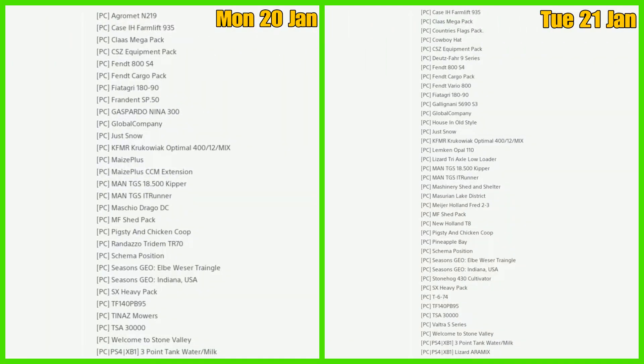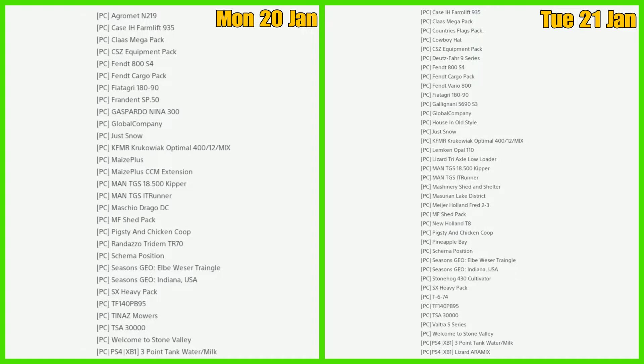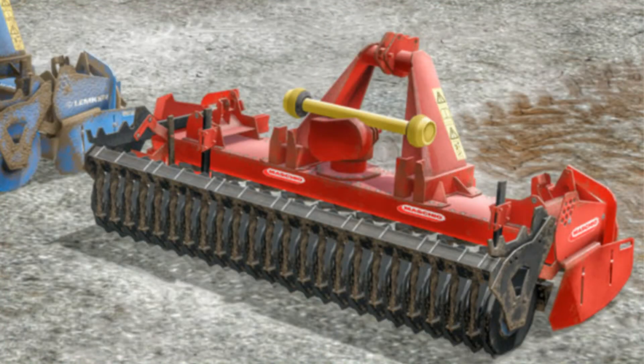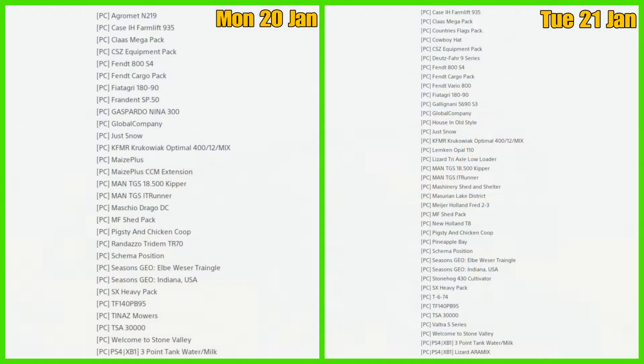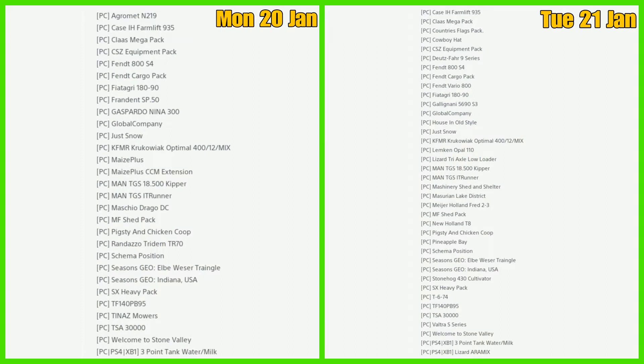Going back to yesterday's mods and testing list, for PC failures we have the Agramet N219, the Gaspardo Nina 300, Maize Plus and the Maize Plus CCM extension, the Maschio Drago DC Rad 8 Radazo, and the Tridem TR 70. For console fails, we didn't have any — everything else was carried over or released.